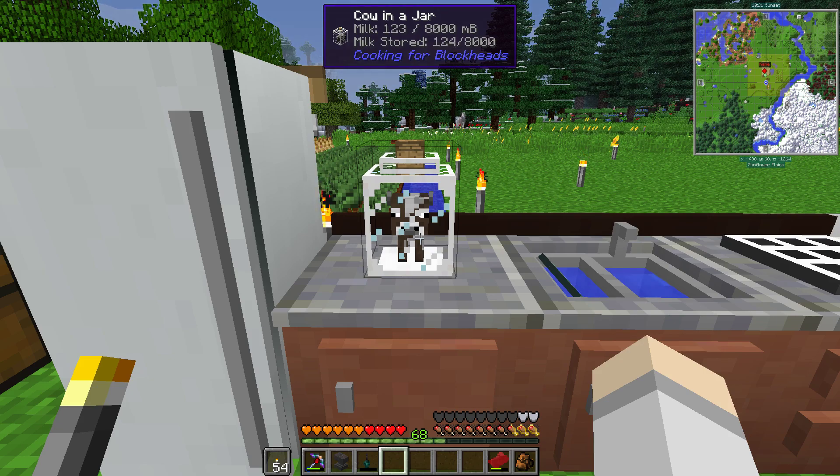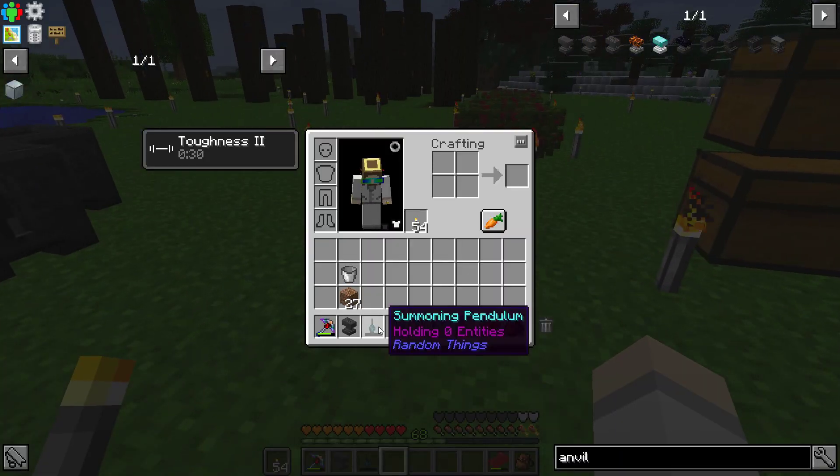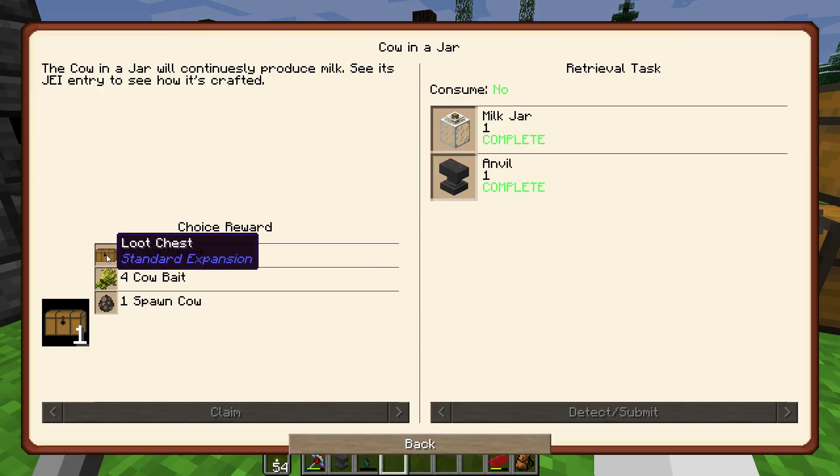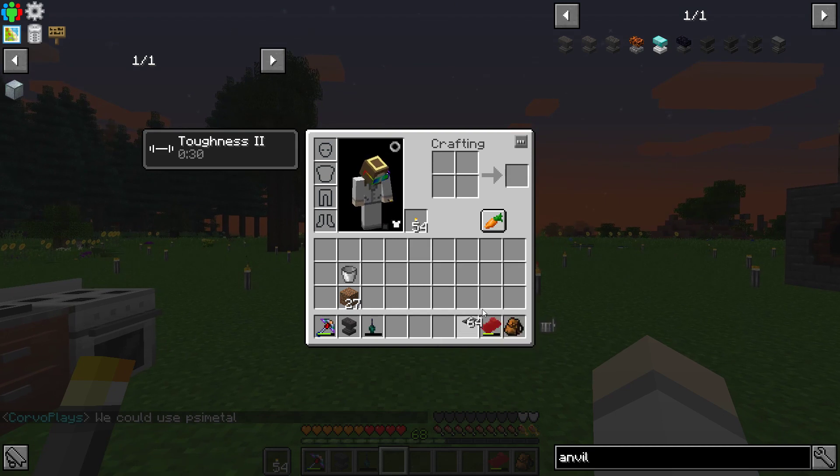He can only hold eight buckets worth. And I guess it fills up with the cow in there because that's sad - he drowns. So yeah, we finished that. That's actually really awesome. So we can pick a loot chest - black wool legacy carpet. Such a waste of time, but whatever.